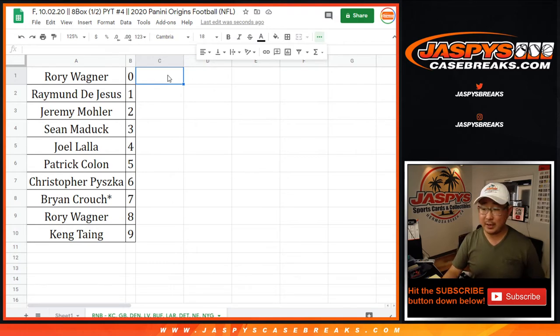Coming up in a separate video will be the break itself. We'll pause the video — when we come back, we'll see if there's any offers for those numbers. There was a whole hour of trade negotiations between all these numbers, but in the end the multiple parties couldn't come to a deal. So the list stays as it is. Break coming up in a separate video — look out for that. JaspesCaseBreaks.com.